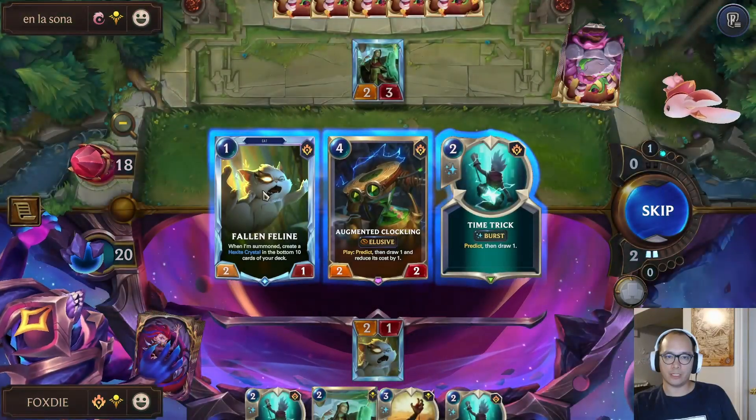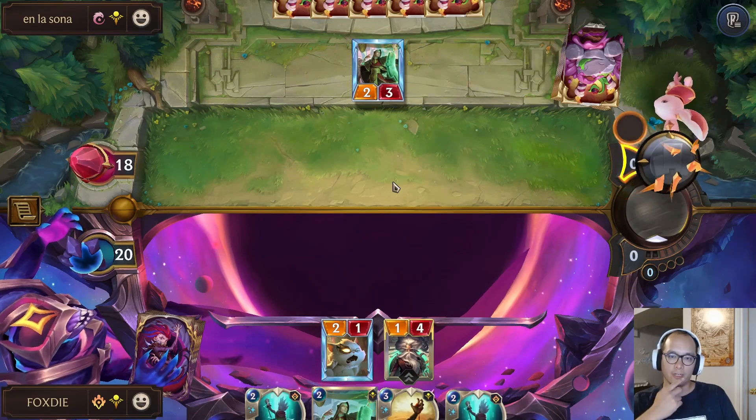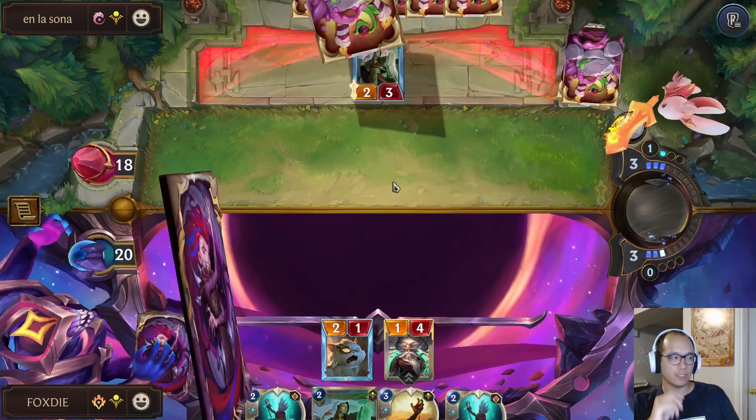Okay, shuffle four. I'll grab just another Cat — I can go Cat into Chronomancer and then shuffle the two Hexites around if I don't find any.